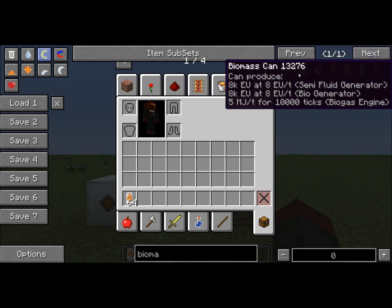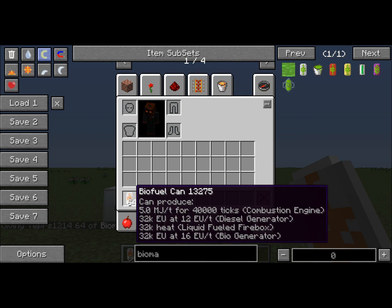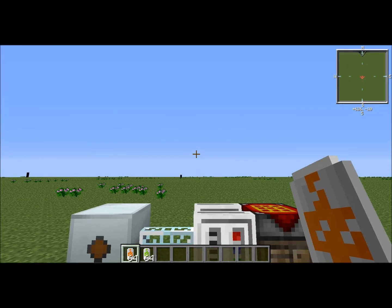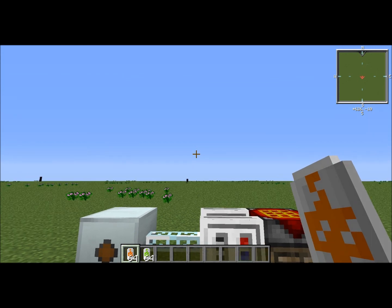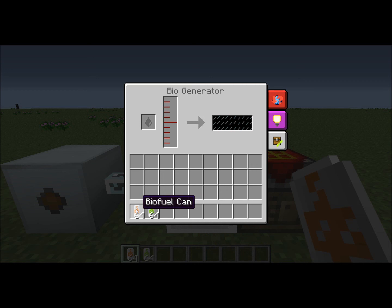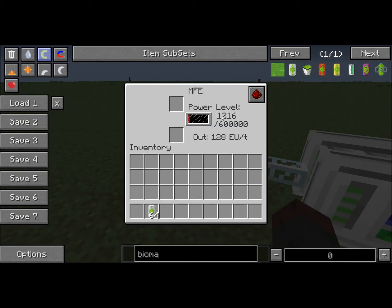Let's just get one of these. So now we can see here, we have this biofuel can, which if you look at the very bottom, it says 32,000 EU at 16 EU a tick in the biogenerator. That means one can will produce 32,000 EU and it will output at 16 EU a tick. So if we put this in, we can start to see that our MFE is filling up.